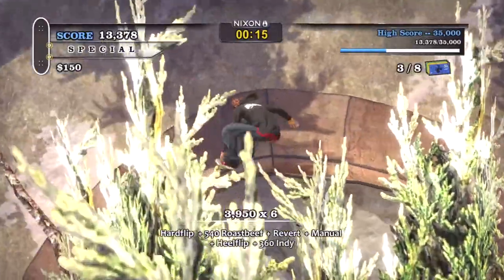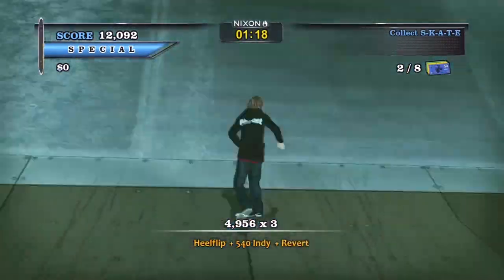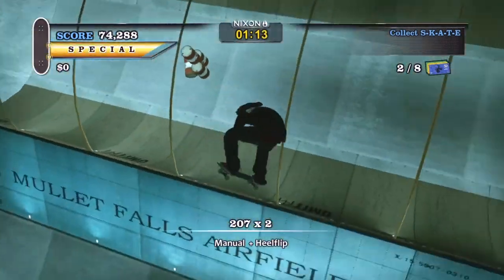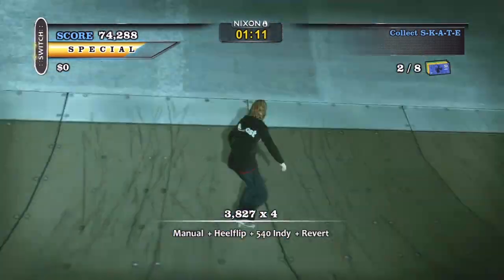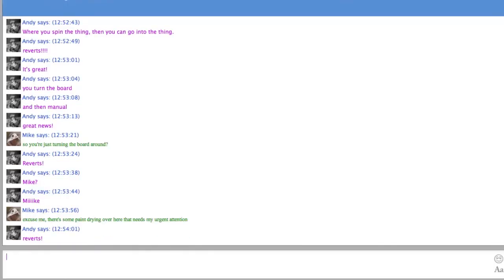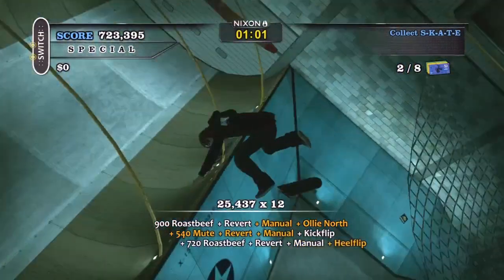However, that's now changed thanks to the release of the Tony Hawk Pro Skater HD Revert Pack. The revert in the title refers to the revert move, something that was missing from Pro Skater HD's original release and which has now been added to the game via a free title update — something that makes a huge difference to the game. Put simply, reverts allow you to chain together enormous combos.